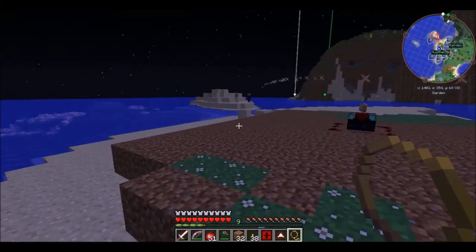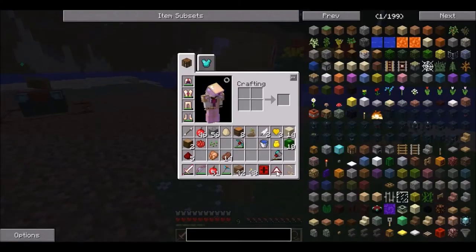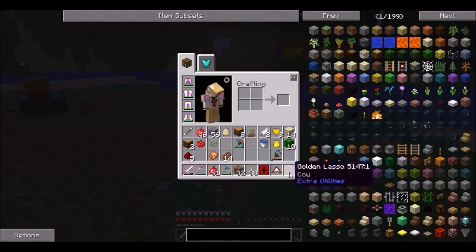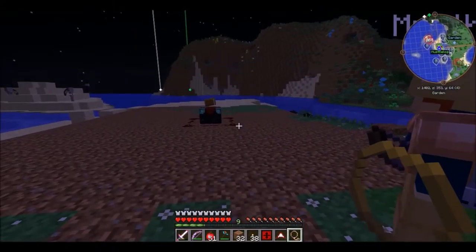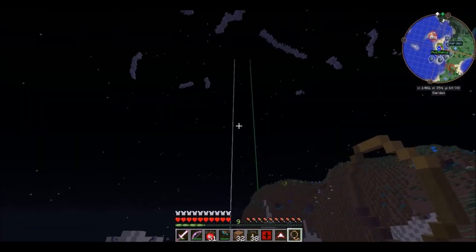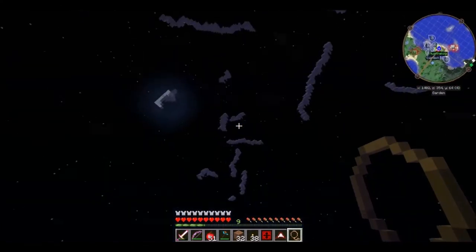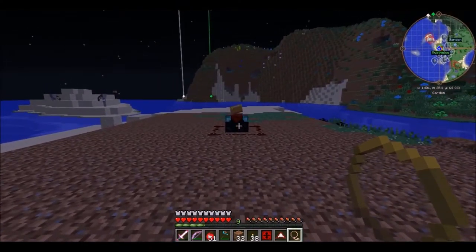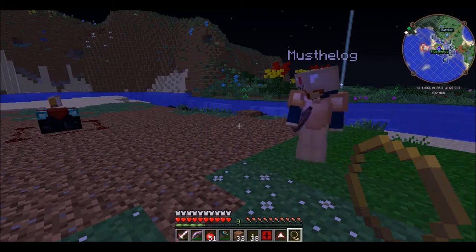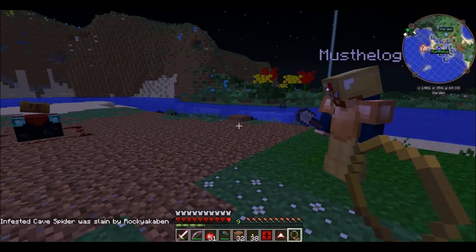Hello everyone! So we are back. We're about to do the ritual. Once this division sigil lights up, I'm gonna place my cow and my golden lasso and then murder it — and bad things are gonna happen. Many, many bad things. So it should be fun! I've got a silk touch shovel because when we do the ritual it's going to spawn in this stuff called cursed earth.